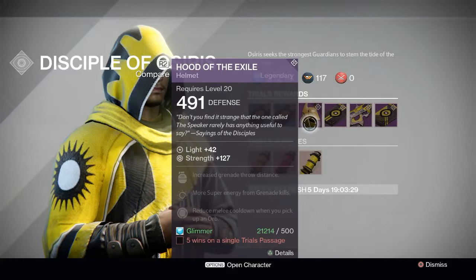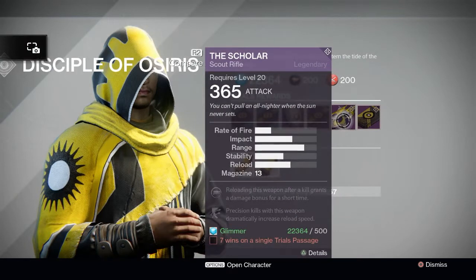Alright, let's move on to the weapon. The Scholar — this is a scout rifle. The fire rate is extremely low but the impact is extremely high, so it fires more like a hand cannon. Really high range, low stability, medium reload, small magazine. It's very similar to a hand cannon in the way it operates.